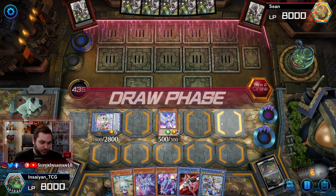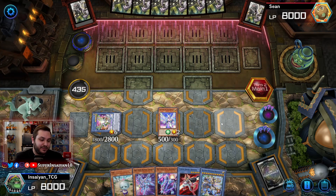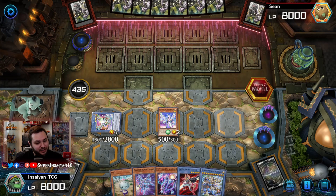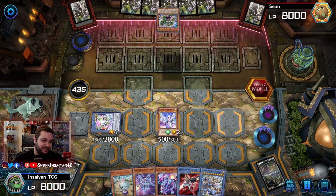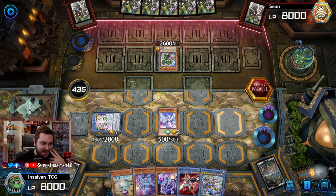We have to make sure we send Ben 10 first, which kind of sucks because we won't be able to use it later, but we do have Alpha and Zeta which is all that we need. We're going to negate something with the Herald using Ben 10. He summons Pancreatops — this is pretty much going to force one of our negates.